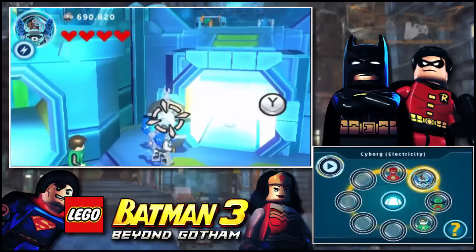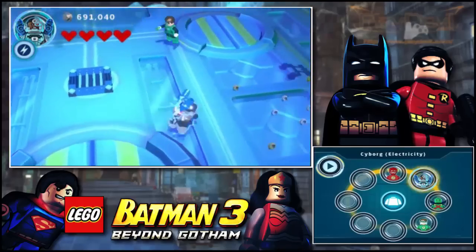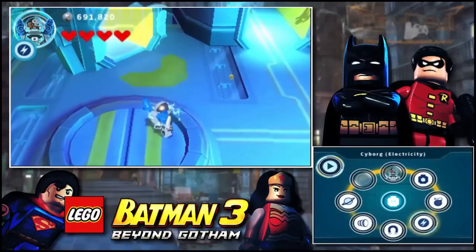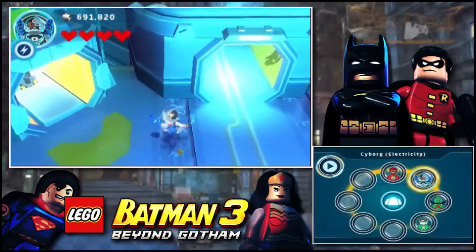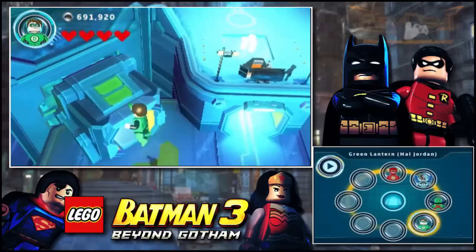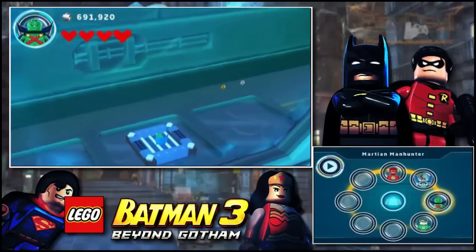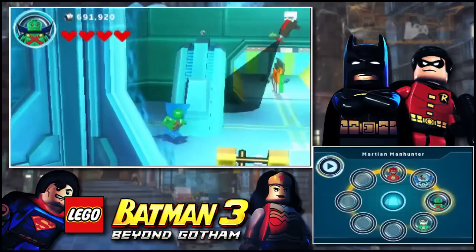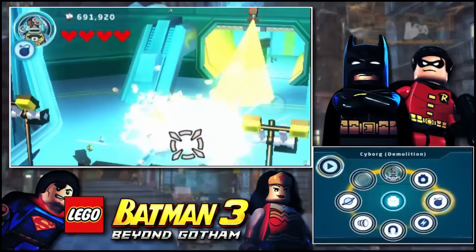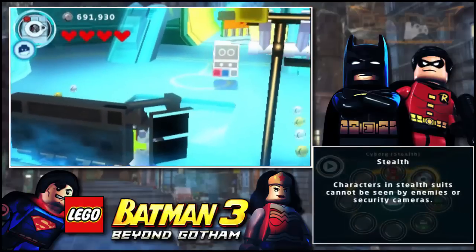I need to get that stealth suit — I think that's what's needed, or Cyborg, in order to get that other microchip. I just unlocked the character without meaning to. I need that stealth suit otherwise I can't get that. This is weird. Let's see if I can fly with Green Lantern — there's something I'm missing here. It looks like I just unlocked the character without meaning to, ladies and gentlemen. This part is a little lengthy but they do have to pad out the game. There are hub worlds here, which I'm thankful for. That's what I needed — dang, I just wasted my time. Now we can use this — that's our stealth suit.